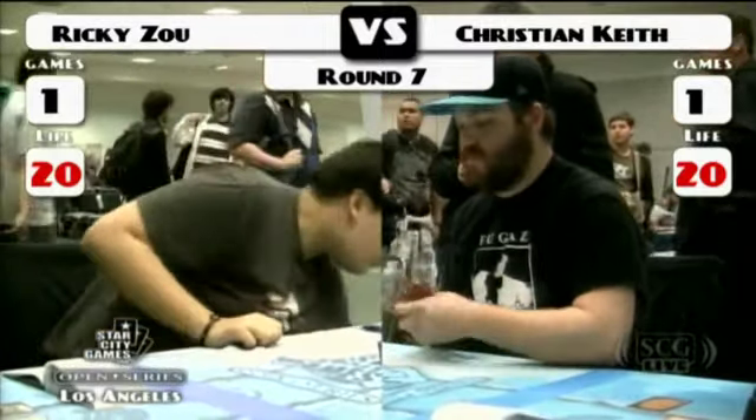Nick's list has a Stoic Rebuttal. This deck's main deck looks like it's two cards off of what AJ was playing.